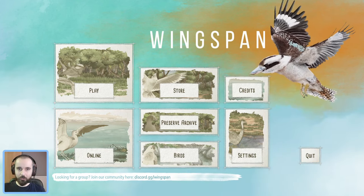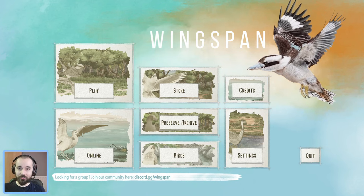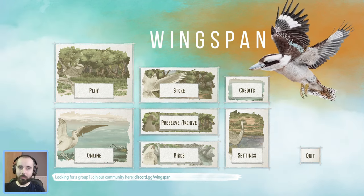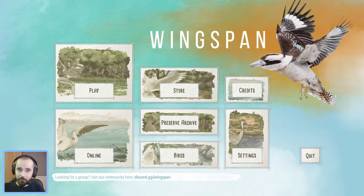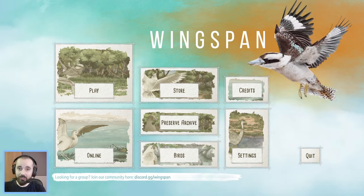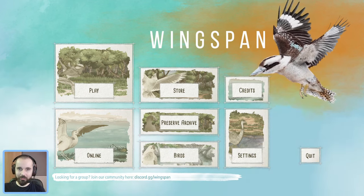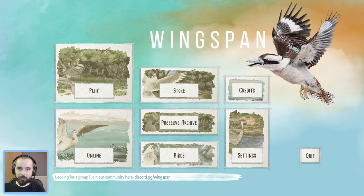One final thing on Nectar scoring: while spending and discarding count the same toward your Nectar scoring, if you do anything else with Nectar — such as caching it on a bird or giving it to other players — that does not count toward your Nectar scoring. Some birds let you give Nectar to other players, and though that Nectar has left your supply it won't count. Likewise, some birds let you cache food from your supply on a bird, and in those situations the Nectar is being cached, not spent or discarded, so it does not count as spent Nectar.